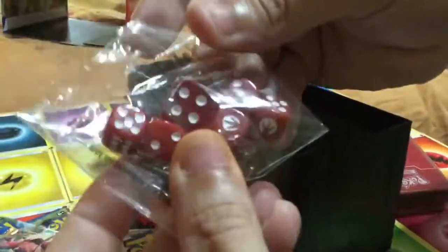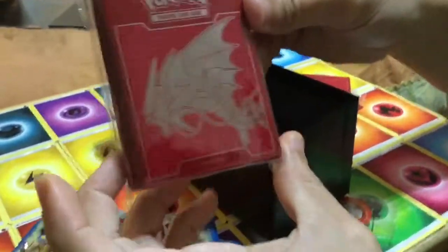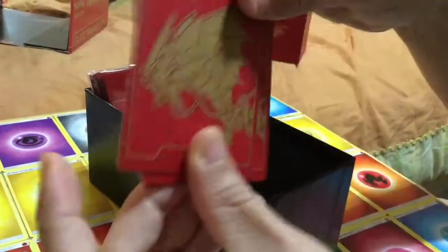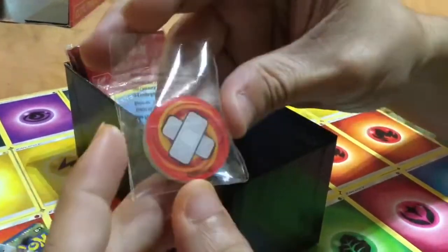Alright, this is the dive red — oh, they're nice! There you go, one of my favorite Pokemon: Garados. Breakthrough — Breakpoint — why do I keep saying Breakthrough? And the energy card, this one is a little circle, a little different from the new one.